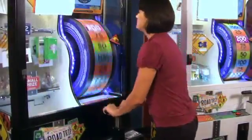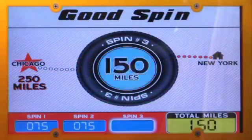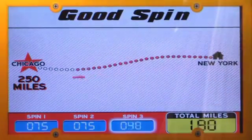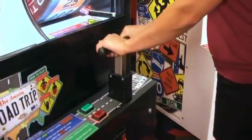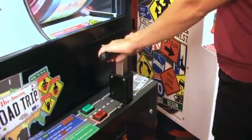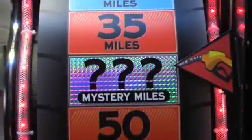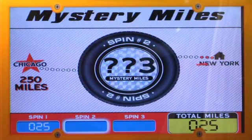Spin enough miles at each level to win a prize, or continue to play on to the next level. Each level, you are given three spins to acquire the set amount of miles for that road trip. Spin the wheel by simply pulling the handle up and giving it a big push down. When the wheel stops, it rewards you with the mileage shown on the wheel. Land on a mystery miles space, and the game gives you between 100 and 300 miles.